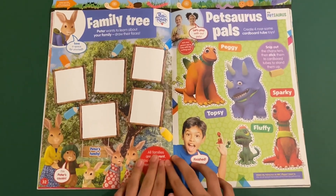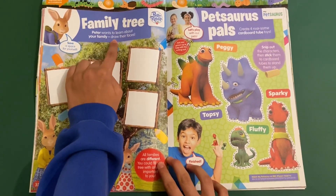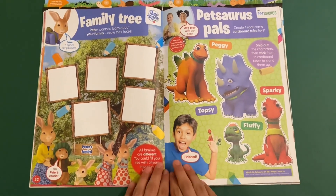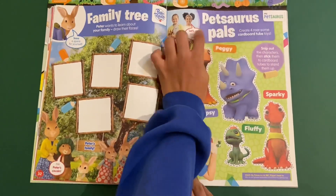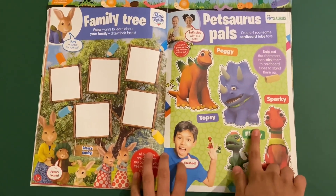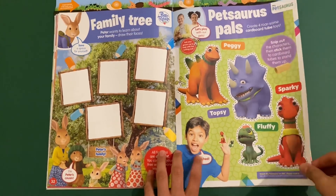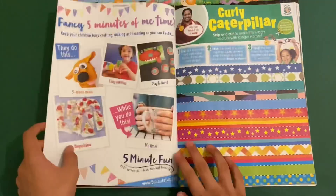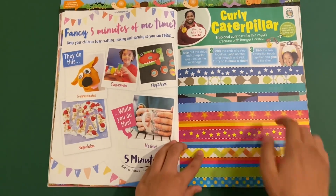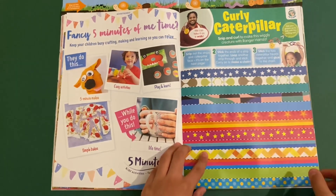Then you've got Peter Rabbit and this is the family tree — Peter wants to learn all about your family, draw their faces here, because all families are different. Then My Petasaurus — Petasaurus Pals. You've got more cutting out: Peggy, Topsy, Sparky and Fluffy, and of course more finger puppets as well. Let's go for a walk — you can make a curly caterpillar, snip and curl to make this wiggly creature with Ranger Hamza.